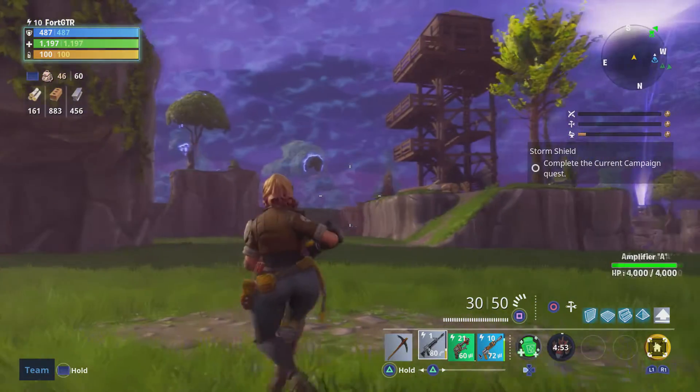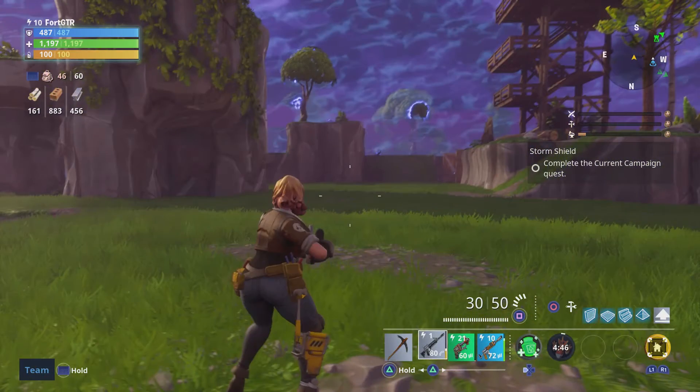There are four building structures in this game that you'll use to build anything. First up you have the wall, which is used for doorways, fences, arcs, all types of things. Then you have the floor, which is also used for the ceiling or the roof. You have the stairs — very self-explanatory, just allows your base to increase or decrease in elevation. Then you have the pyramid, which can be used as a ceiling or kind of like a ramp.